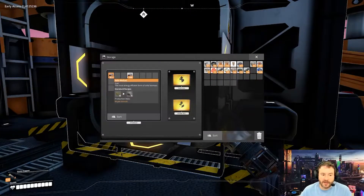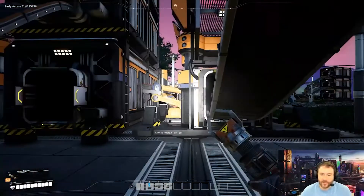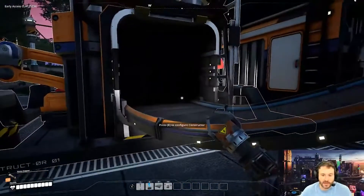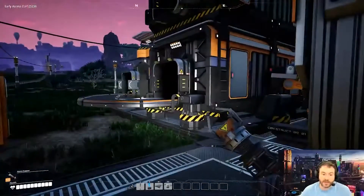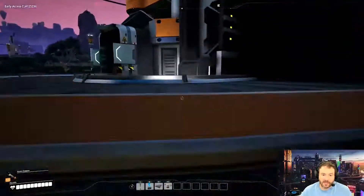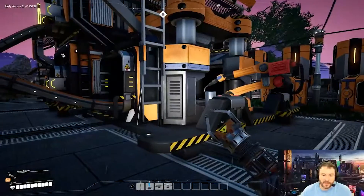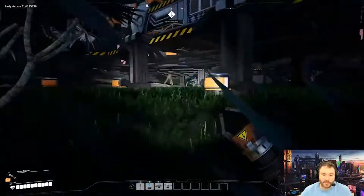We are creating a lot of solid biofuel, so that's what this stack here is for. We have storage right here in the middle — grass is coming down the conveyor belt into here. This is converting grass into biomatter, then that biomatter is coming back down on the front side, and this is creating the biomass.